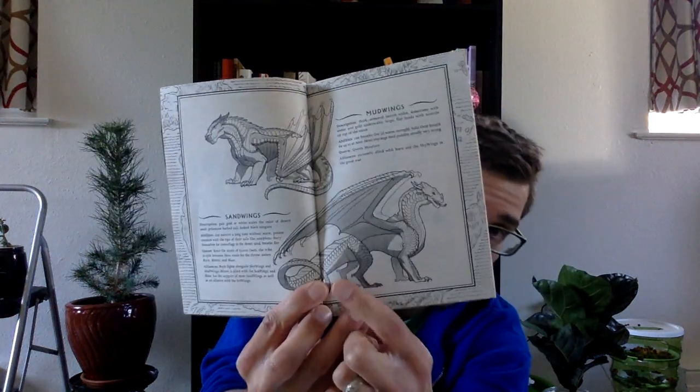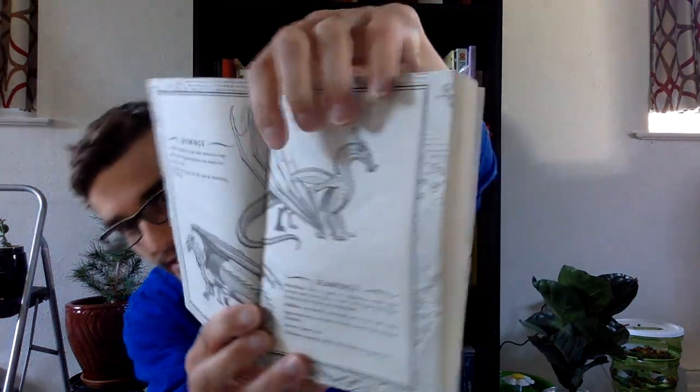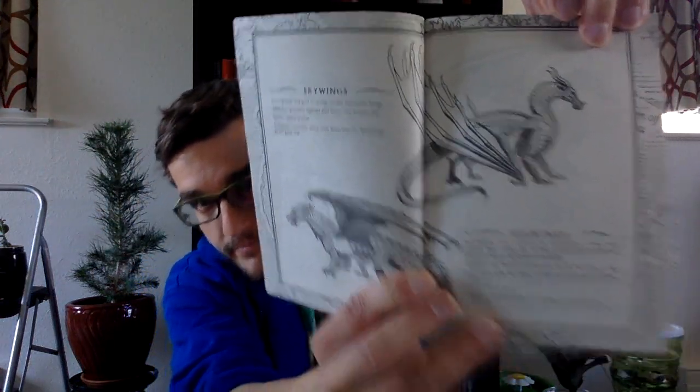This whole book is going to center on a lot of the Sandwings, and I'm going to go into that a little bit later. We also have Skywings. If you notice, the names kind of match their abilities. Skywings' description is they are red, gold, or orange scales, and they have enormous wings. Their abilities are they are powerful fighters and flyers — hence the Skywings — and they can breathe fire. And their queen is called Queen Scarlet.